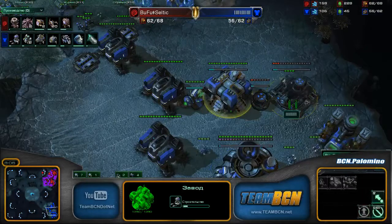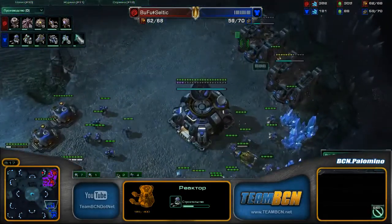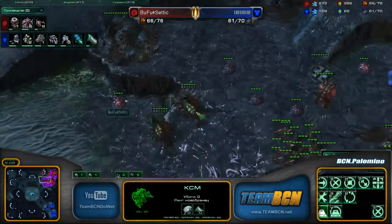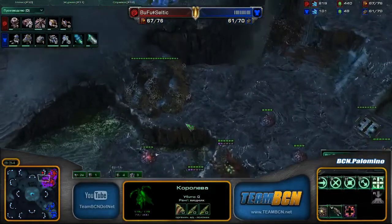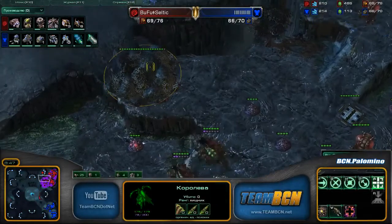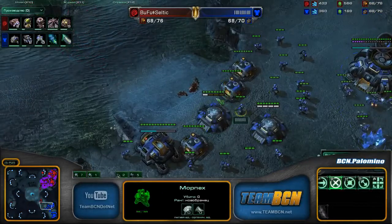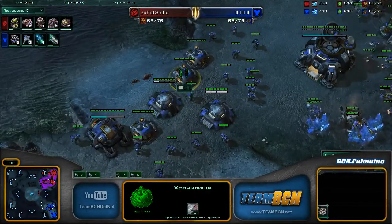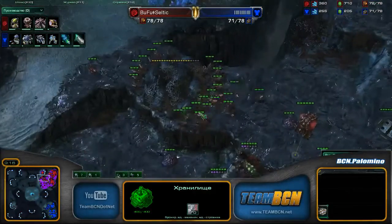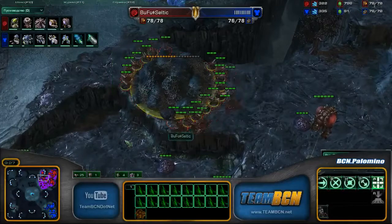Going to see the standard — go ahead and tech forward into the factory and starport. No shenanigans going down here as we are seeing very standard play from Mr. Barcode. Double gases being taken — nothing sexier than someone taking double gases. Queen going to go ahead and shoot away. These guys have to do four damage to the rocks — that might take a while. Some speedlings moving out to test this wall; there might actually be one gap right here. The Spire and Banelings going down almost simultaneously. These queens have a big job ahead of them, but they're getting help from the Lings. There's a lot of surface area here — these rocks don't stand a chance.